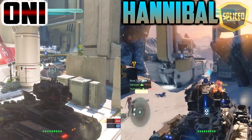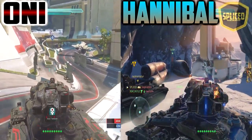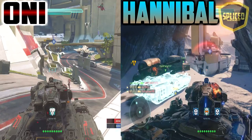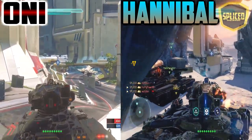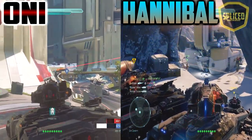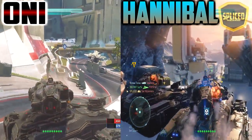The armor for the Hannibal Scorpion is about the same as the Oni Scorpion — I haven't noticed anything too different. They both seem to tank a lot of shots really well: the same amount of laser shots, same amount of rail guns — everything seems to be the same in terms of armor. The movement speed also seems to be about the same. People have been saying that the Hannibal moves faster, but I didn't really notice anything significant there.